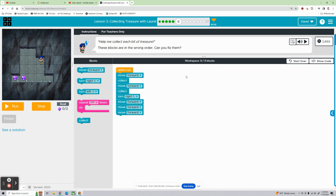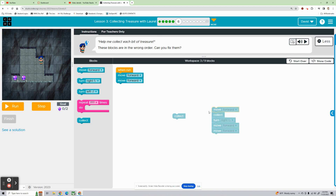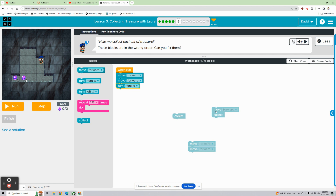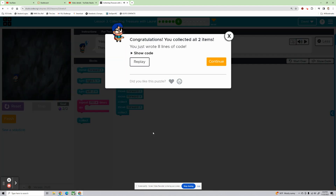Bubble 6 — help me collect each bit of treasure. We need to debug this for sure. We're going to move forward twice, then she needs to turn right. Then we're going to move forward — that gets us here. Then move forward again — that gets us to that first piece of treasure. Collect. Then we need to move forward and collect. Perfect.